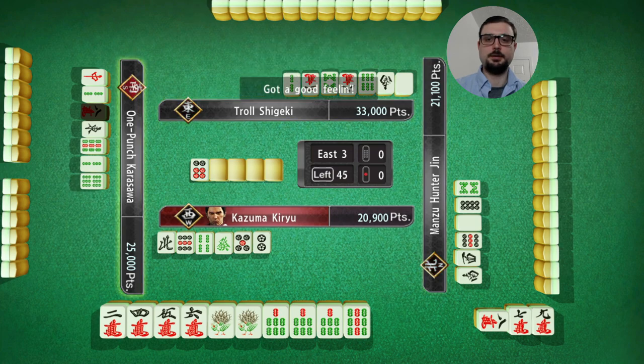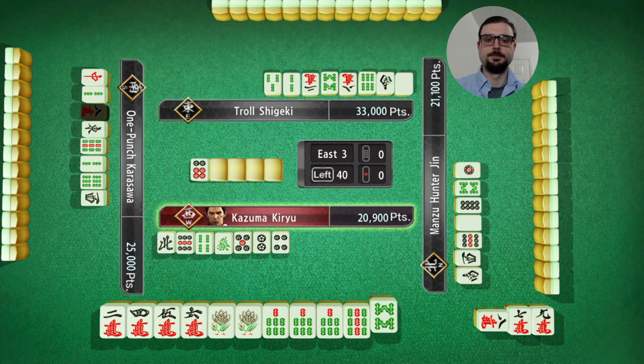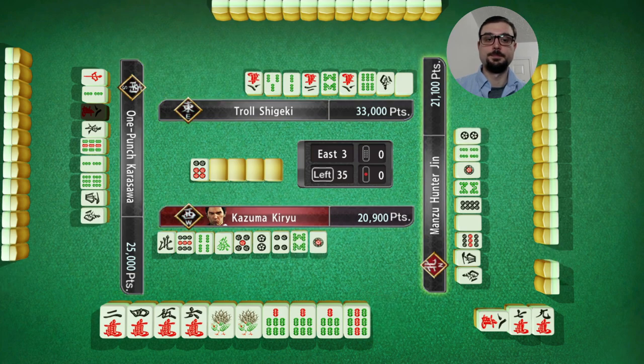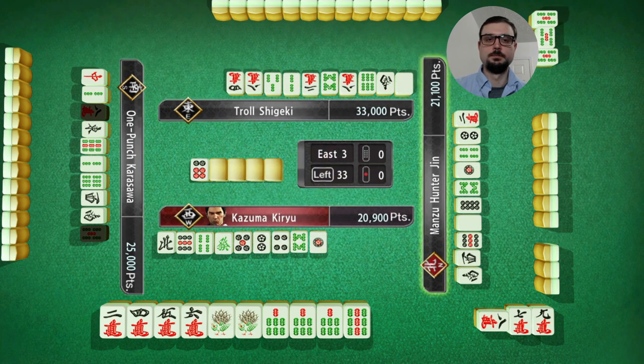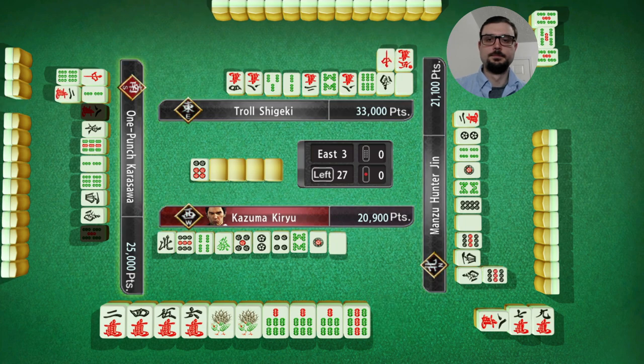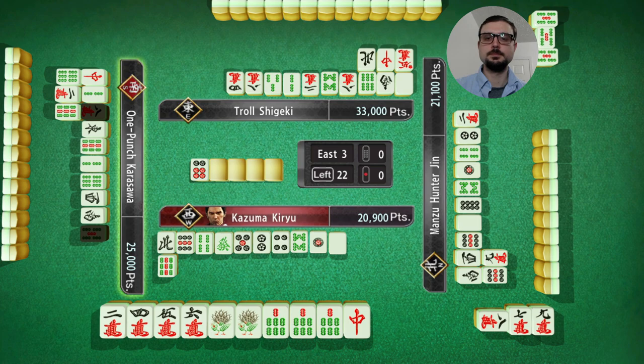I don't think I have any Yaku without pure straight. I have to toss some, because I need pure straight. I think I committed to that too early. Still 2 Red Dragons out — it's a backup plan at least.